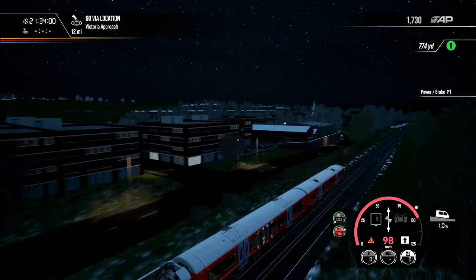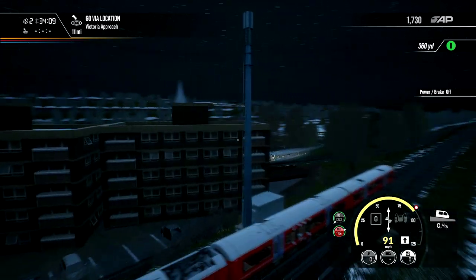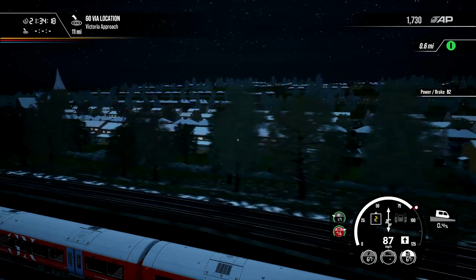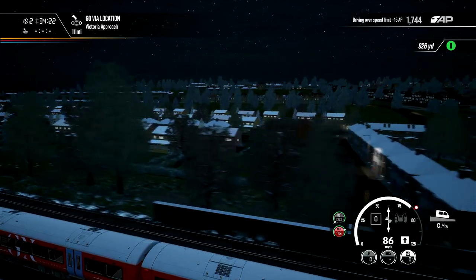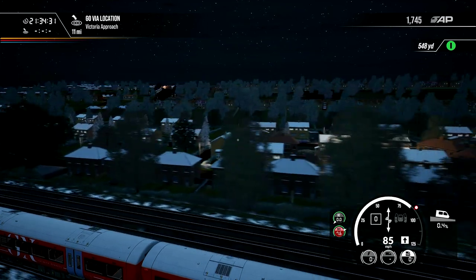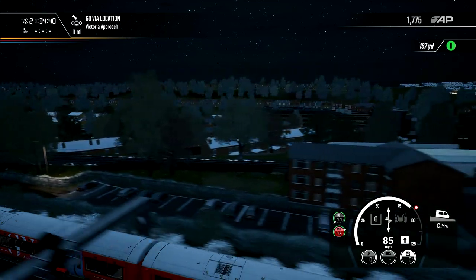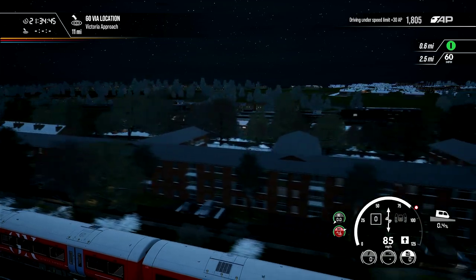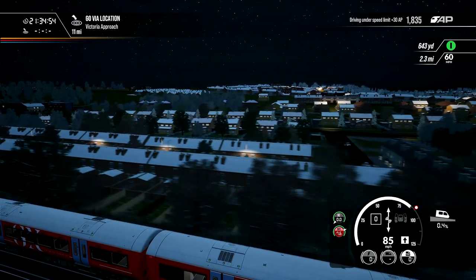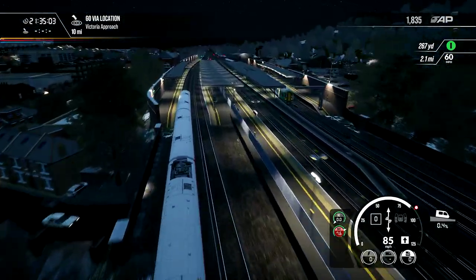12 miles in and speeding again. I lose points for that towards my overall score. You get points for every stretch - if you stay within the speed limit you get 30 points, if you go a little over you get 15 points, and if the dial goes red you get zero points. So it's not so much you lose points, you miss the opportunity. Let's look at this station at night - that's good isn't it, I do like that.